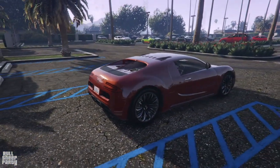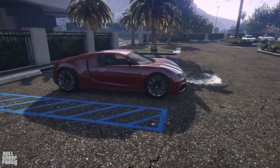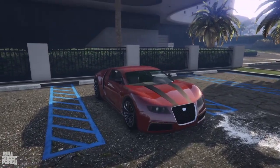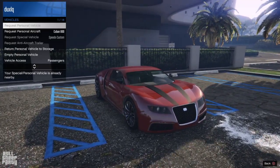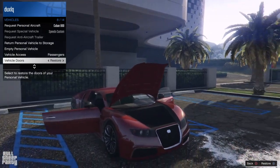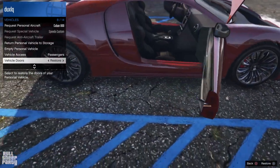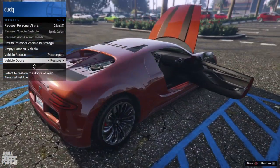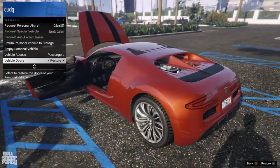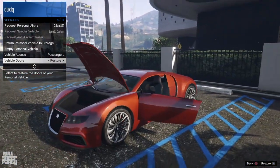It's part of the supercar class category in GTA Online, it has only two doors and can fit only two people. At the time of its release — which was when the game was originally released, that's right, this is an original vehicle — it was the most expensive vehicle in the entire game, costing a whopping one million dollars. As far as interactivity goes, you can open the boot in the front, both doors, and that's about it.